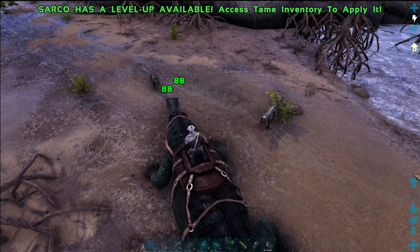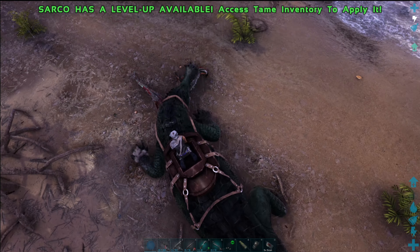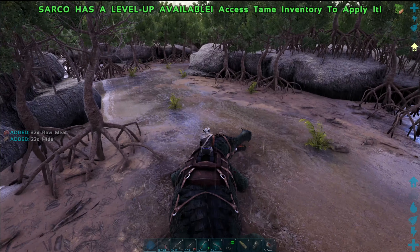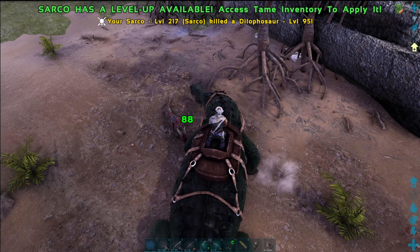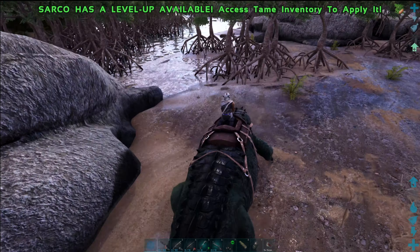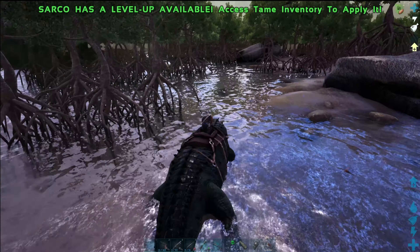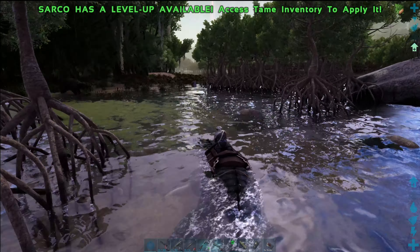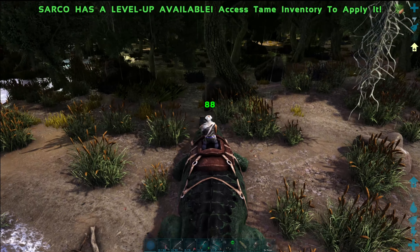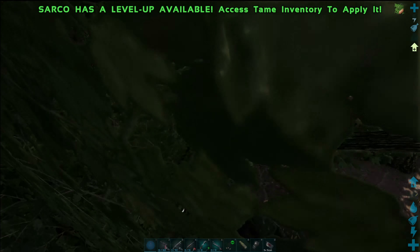After a recent TLC update, Sarcos make one of the strongest early-game battle mounts. They are a bit too bulky to make it through caves, but out in the open they are an excellent choice. They are able to use their primary bite attack facing either direction and will do a short hop and whip around almost 180 degrees. Never underestimate a wild Sarco with its back view and melee range. The Sarco can also use this while swimming, allowing it unmatched maneuverability in the water.